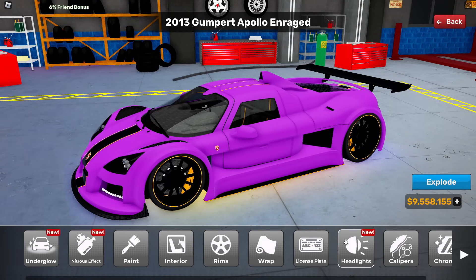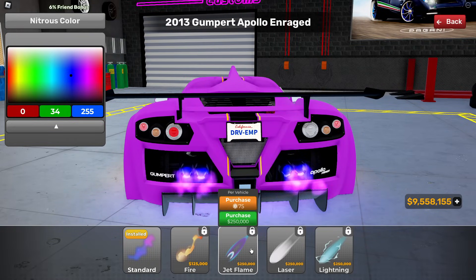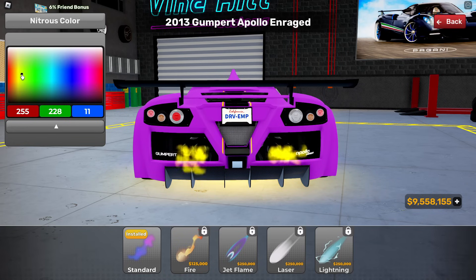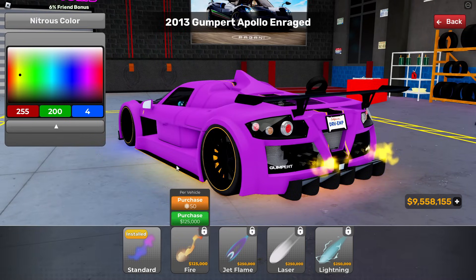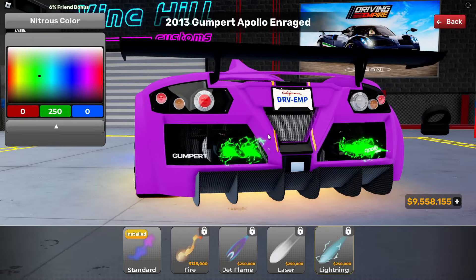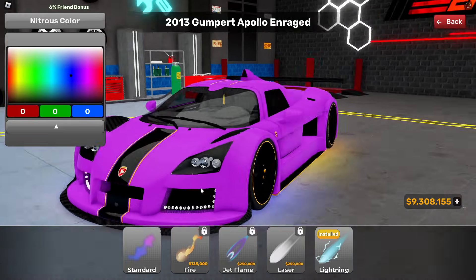'Andy, are you in the customization? What are you doing, customizing another booger mobile?' No, this is not a booger mobile — this is gonna be the best car you've ever seen, Lila, trust me. I'm absolutely cooking it here. I think I'm gonna make my nitrous a nice yellow, and since I don't have green anywhere else I'll purchase this 250,000 lightning and make it green. Yo, that looks so fire!